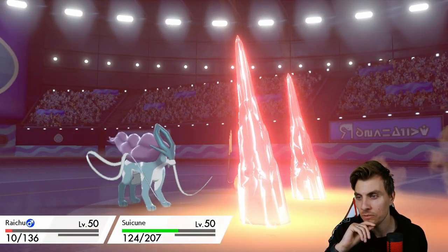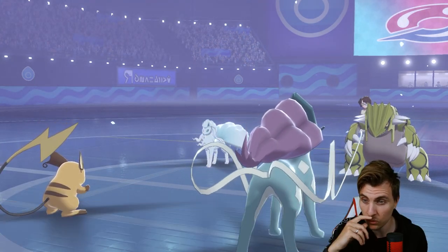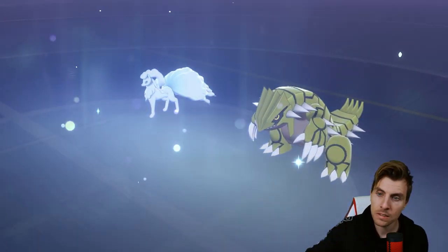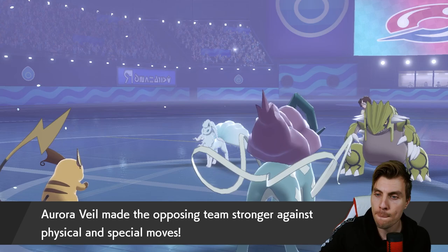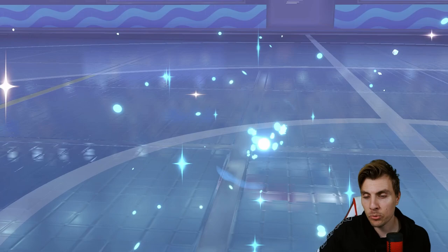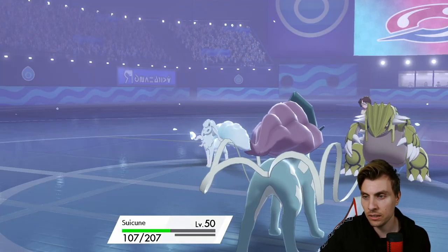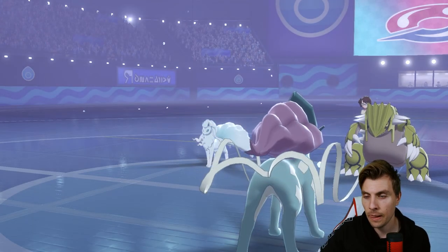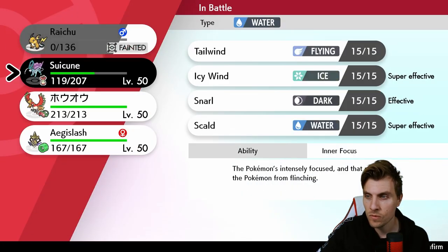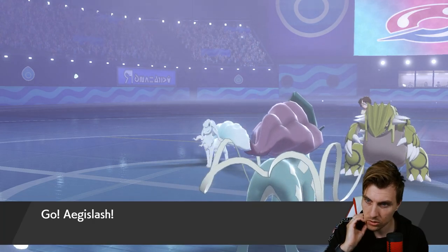Looks like a Rock Slide is going to come out from Groudon — oh it's Precipice Blades, just ignoring the fact that Ho-Oh is on the field. That takes us down to our Slash, but opens the door for Ho-Oh to come right back in as the Aurora Veil is now set up. I think we probably bring Aegislash in because the Wide Guard gives us ultimate protection.